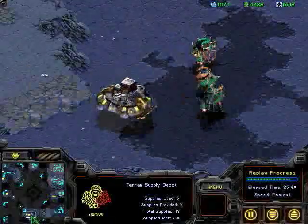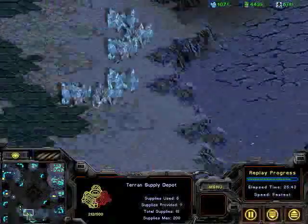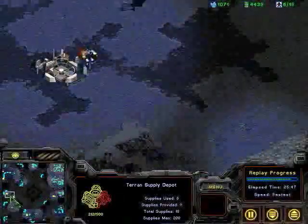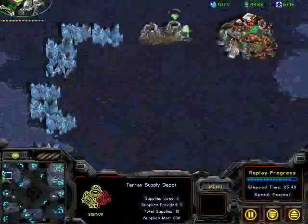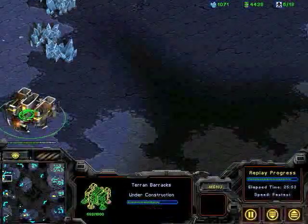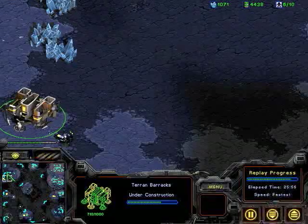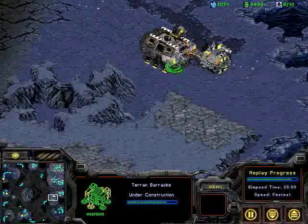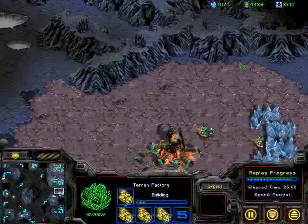Still no air units to take down that Command Center. Lone Vulture. This barracks is going to be up online fairly soon. Building tanks — got a lot of tanks being built.